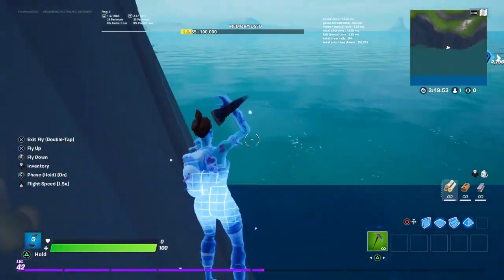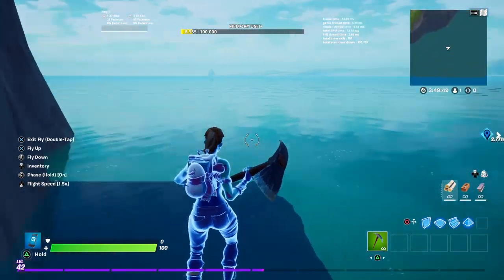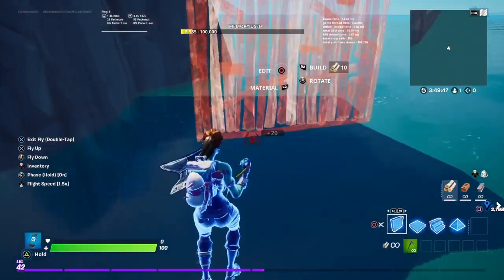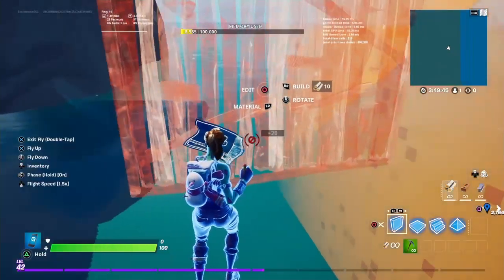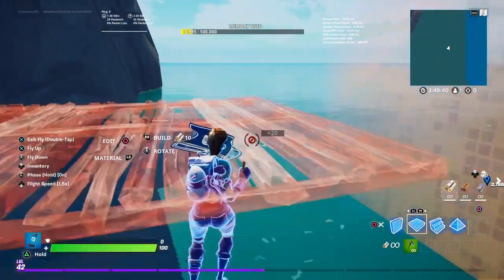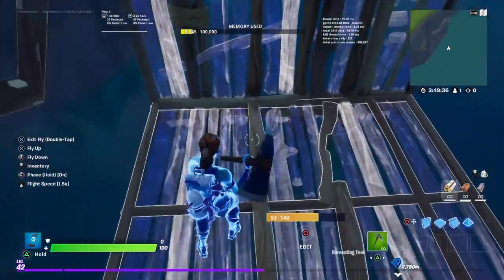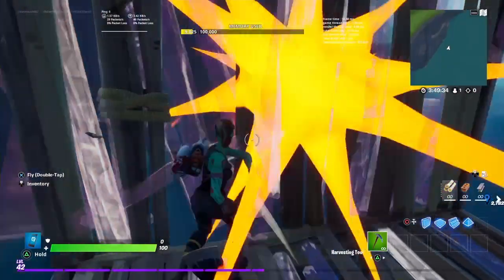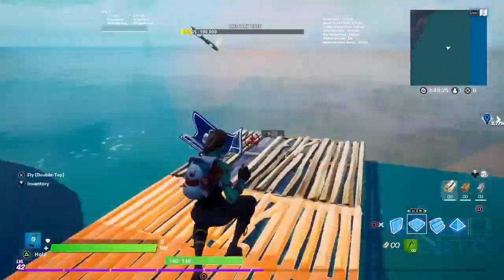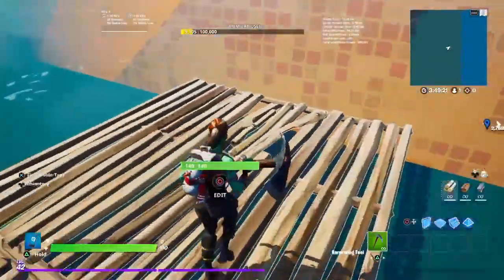You're going to want to go all the way down here just like this. When you do make your way over here, you're just going to want to place a floor just like this. Basically, you're going to want to make sure that you can place a few of these block things between out of bounds and this mountain right here. So you're just going to want to place floors — it doesn't have to be exactly how I'm doing it. It just has to be submerged in the wall, which is out of bounds.